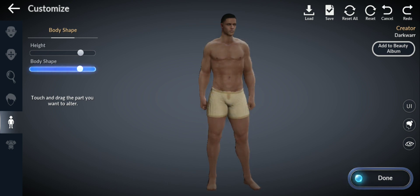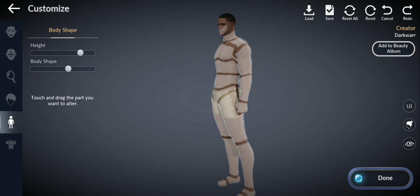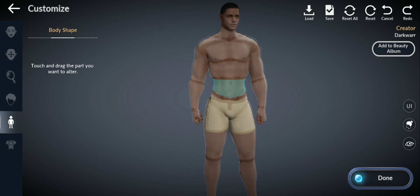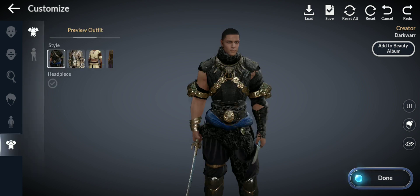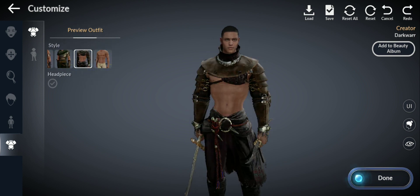Let's make the shoulders wider — he's kind of skinny but I'll try to make him more buffed. Working on the legs too — we don't want the skinniest legs, we want a little bit of size in there. Okay, now he looks decent. Let's look at the outfit options — this one looks like Xerxes' armor if you've watched the movie 300. Xerxes, the Persian ruler from 300.